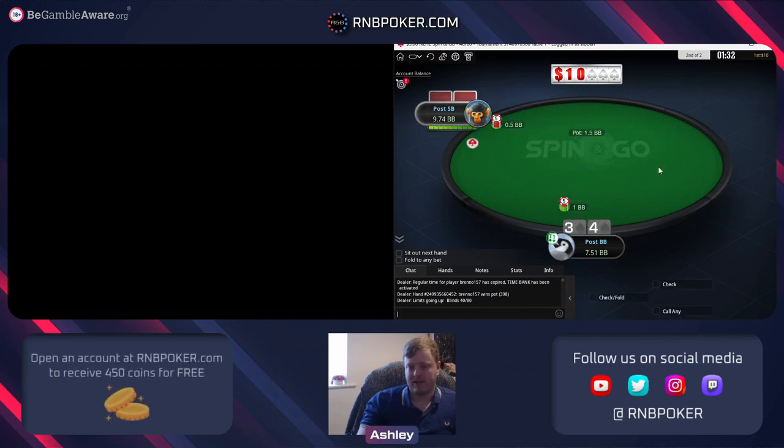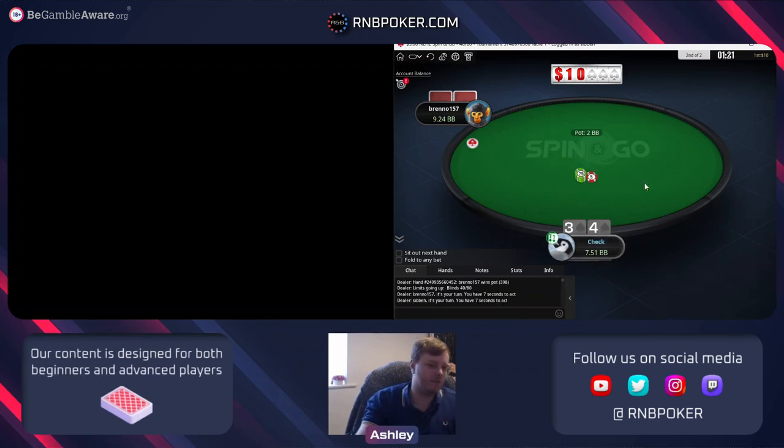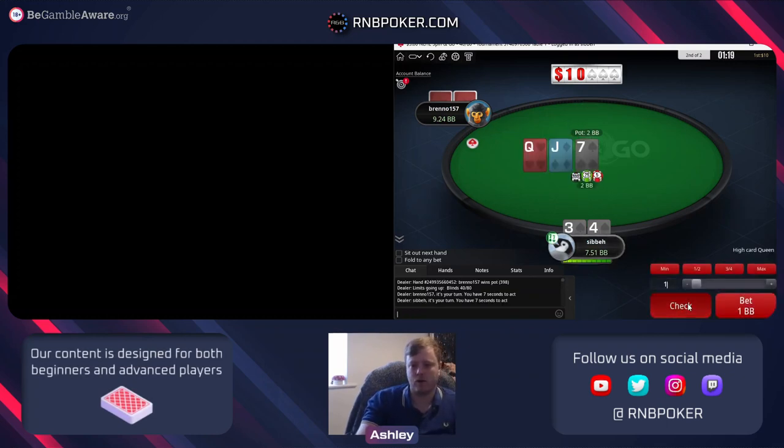But we're going to get paid basically always on our straight outs when he has trips, so we just need to call, realize our implied odds. Sometimes we win the full stack, sometimes we have to fold, sometimes he might check and we can bet small and fold him off any pure backdoor bluff that didn't get there - that's the main goal.